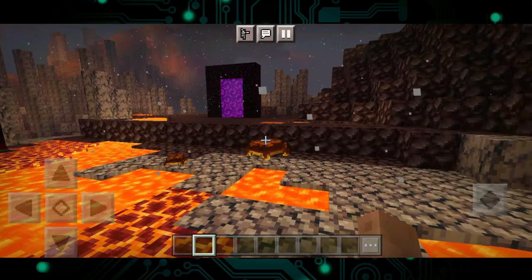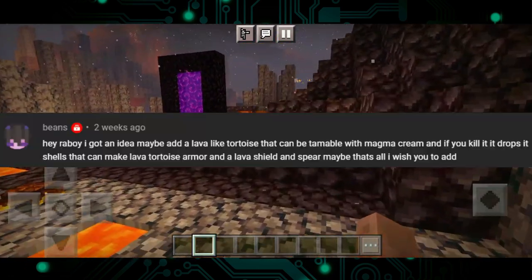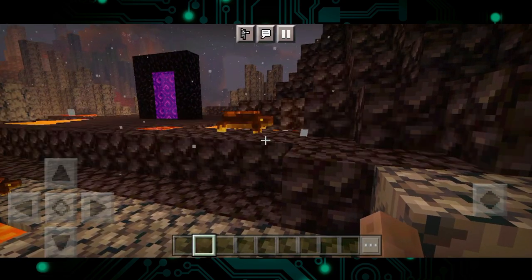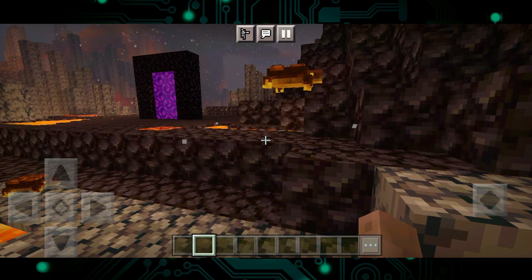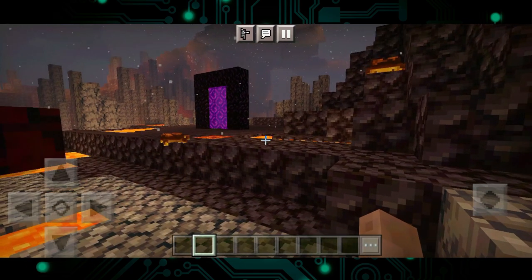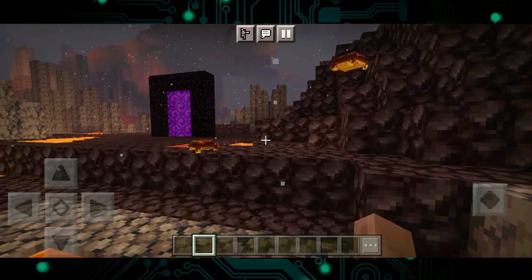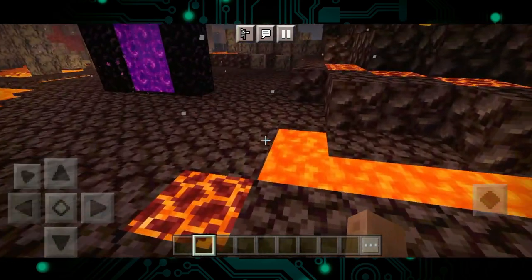The first mob we will showcase is the Lava Tortoise. This mob was suggested by Beans, and it spawns pretty much anywhere in the Nether. It's a passive mob, and it adds a little bit of life to the Nether landscape, which I think is really awesome. Shoutout to Beans for this unique and amazing mob.